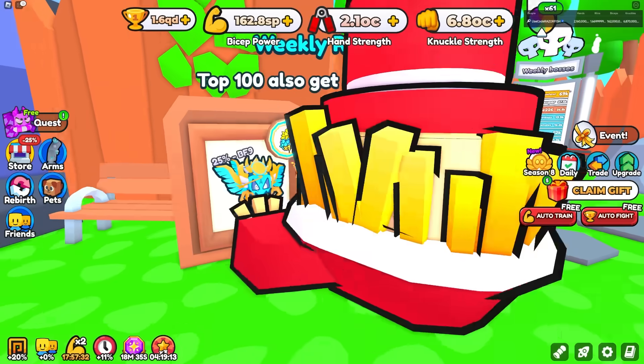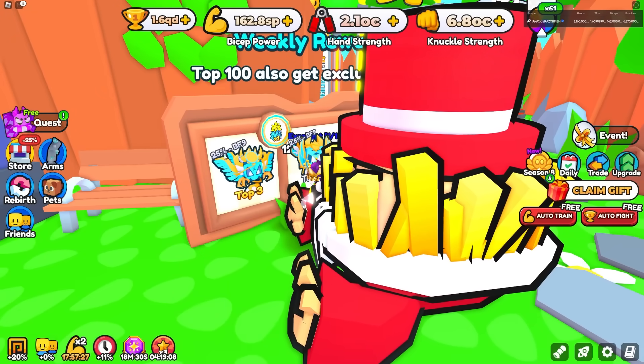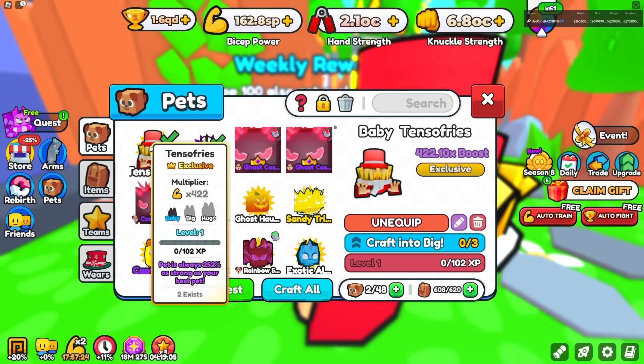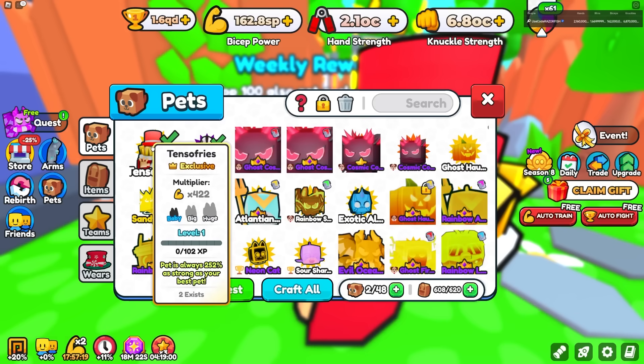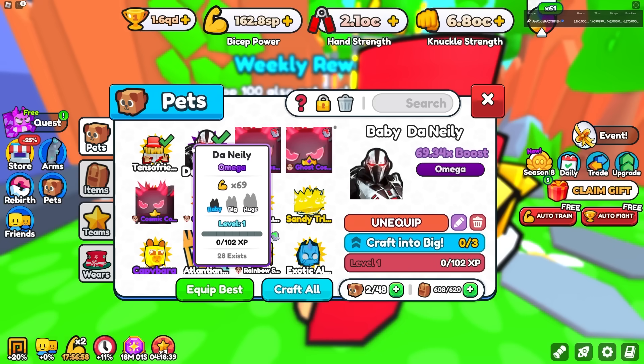Top three players get a very OP pet, and there's a 25% chance it's a Best Friend 9. This pet — only two exist, but I'm pretty sure one is admin-owned, so it might effectively be a one-exist pet. It's always 252 times as strong as your best pet, which is pretty insane. The stats on the pet itself are mid, similar to the Danili admin pet — no best friend bonus — it's just a cool, rare, high-demand pet.